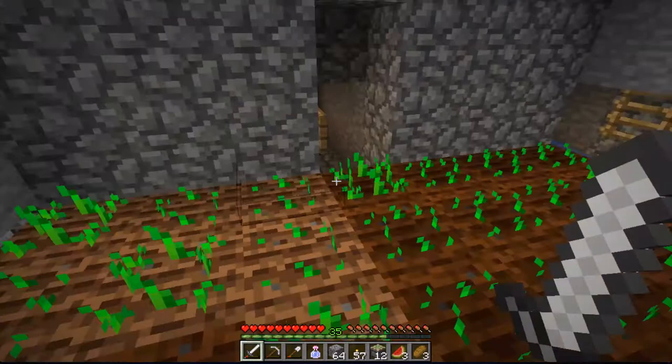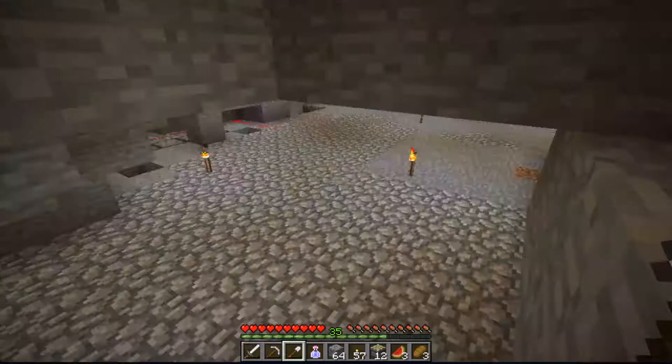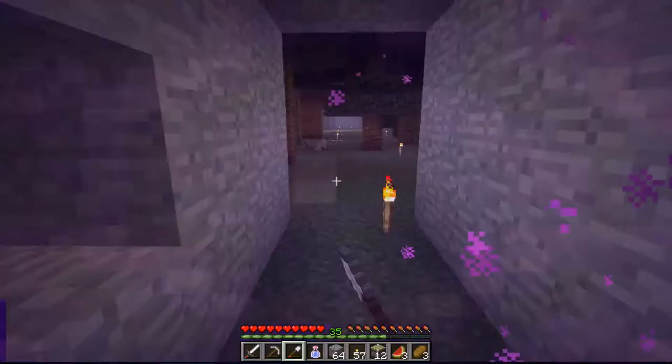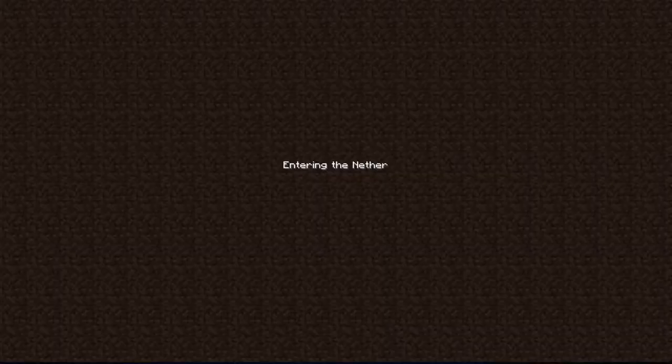Up here we have a second part — and there's a zombie up here somewhere. We have my nether portal, and then past that we have my fake jungle, which is underground. And I'll show you the nether portal right now.